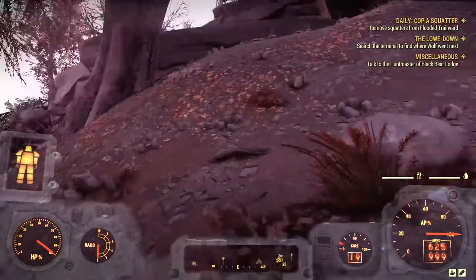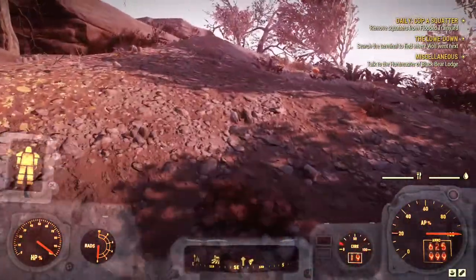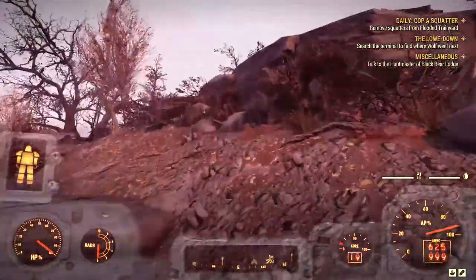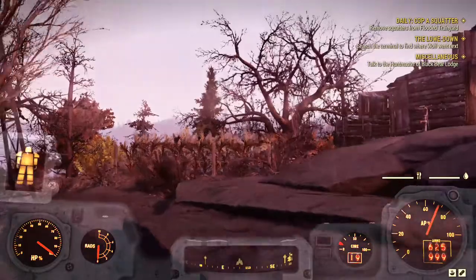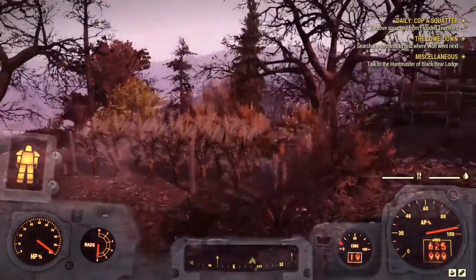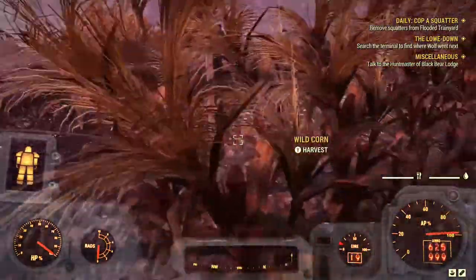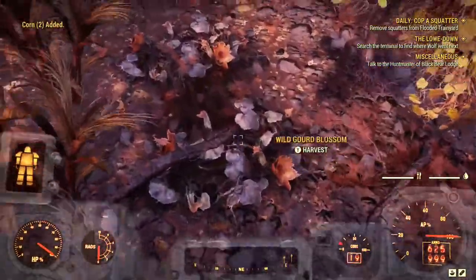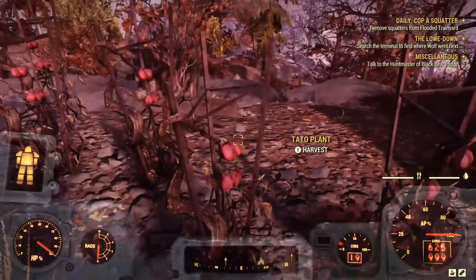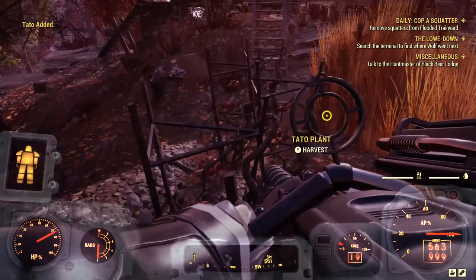When you fast travel to Cobaltone Farm, the game will spawn you on a mountain-sort of area. Follow where I'm going - up here there will be a few ghouls in the area, in the shack, so keep an eye out. Here you'll find everything you need: corn, mudfruit, rasgrain, and tato. Anything you need besides purified water can be found here.